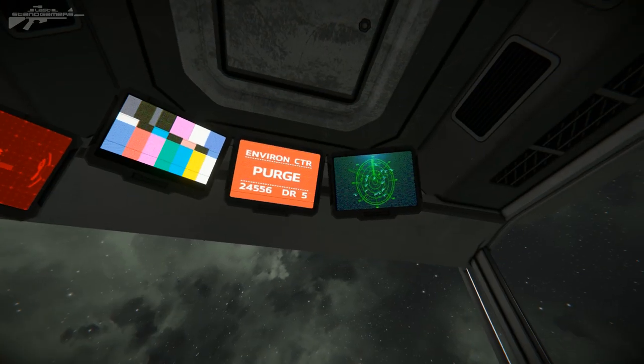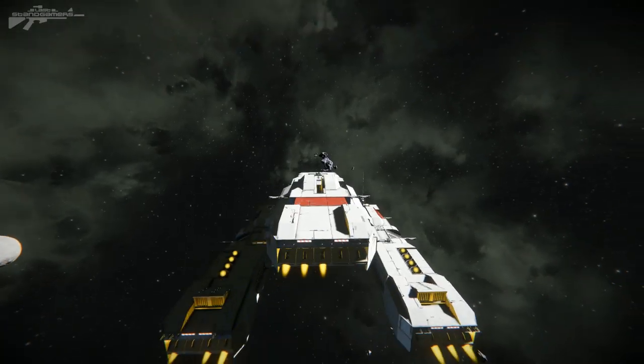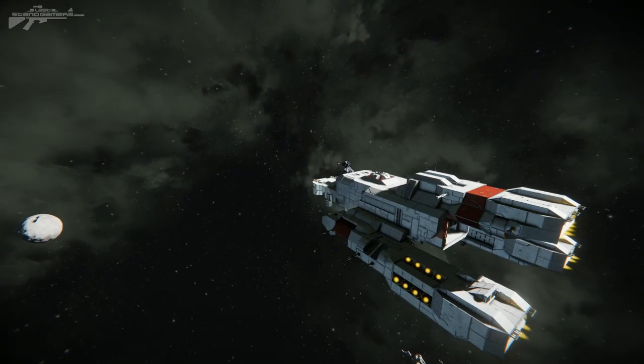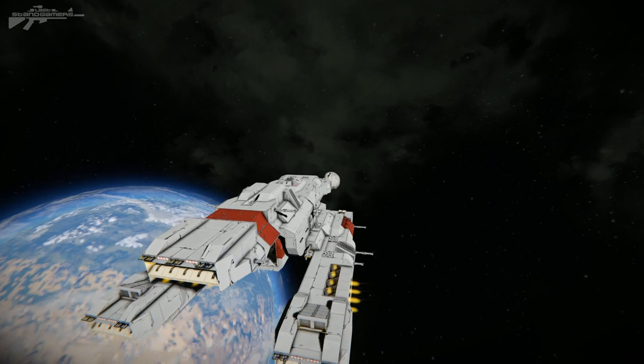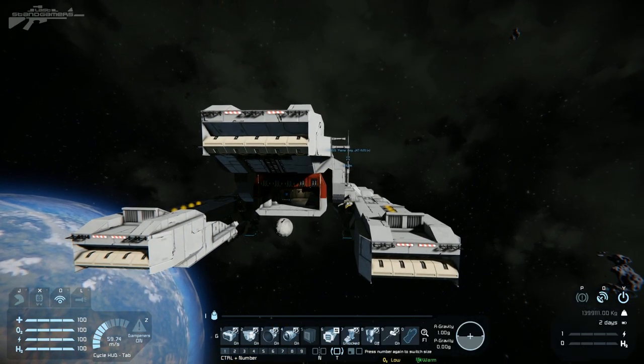We've got some of the cool Alien Isolation type screens up there and a red control panel. Let's have a little bit of a maneuver — it feels nice. It has a good bit of screen presence. I can imagine transporting some casualties between various locations with this, and it'll be able to go down on the planet as well. Let's have a quick look at the controls on the menu itself here.